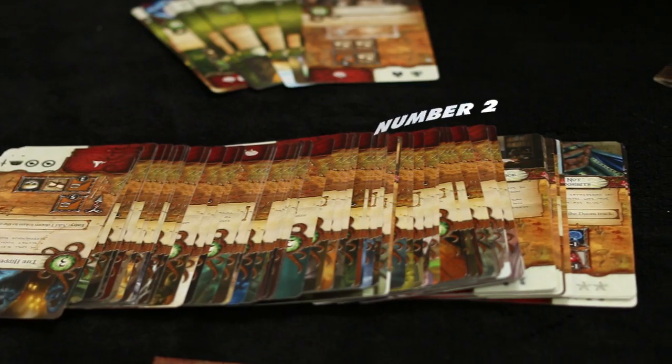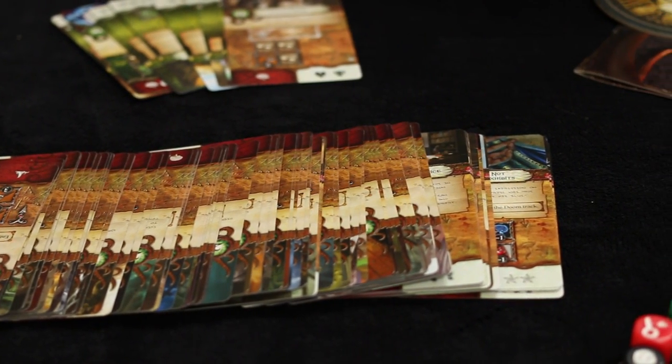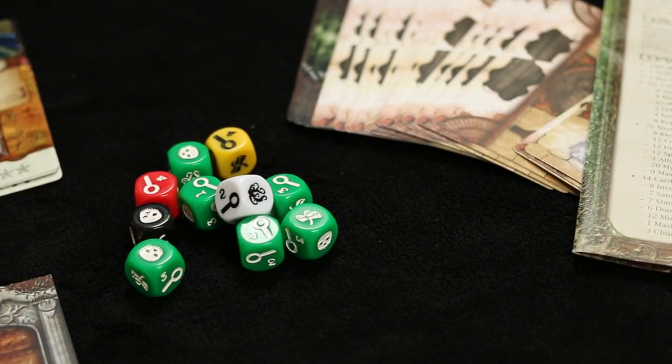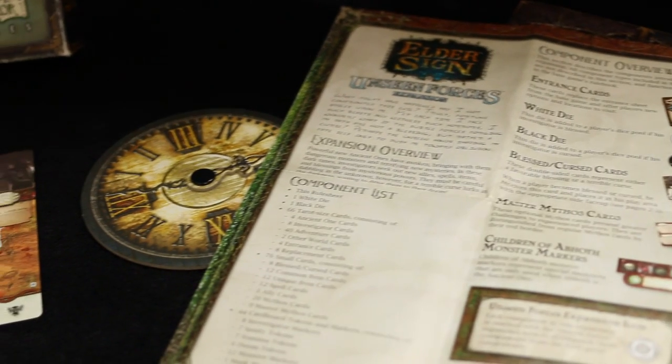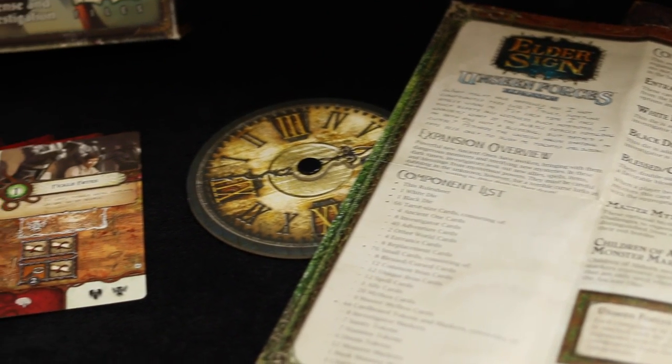Elder Sign — dice chucking again. Yes, I do like throwing dice in my solo games. Elder Sign is one of the first games I purchased way back when I first started playing games with a little more depth. This is the second time I've been into this game. I have the Unseen Forces expansion, which adds things like blessed and cursed cards.